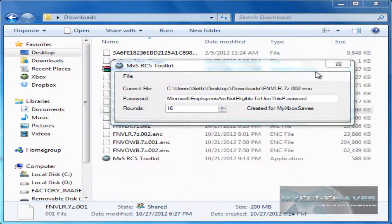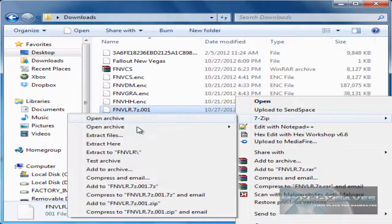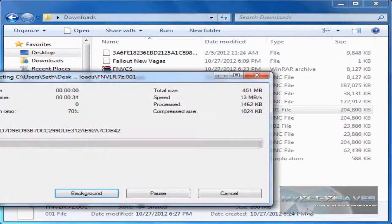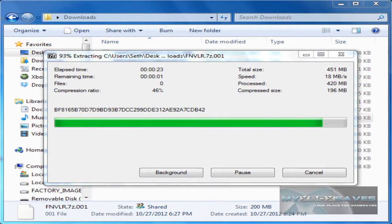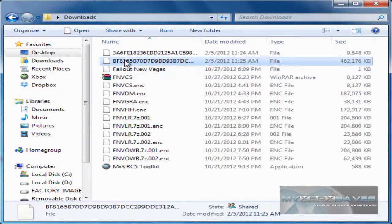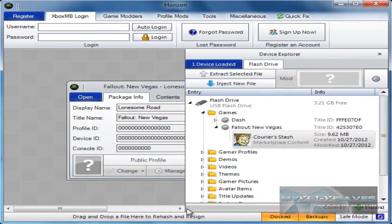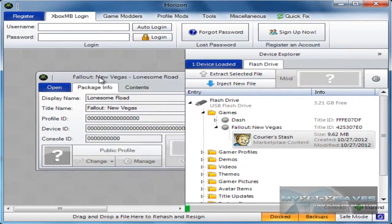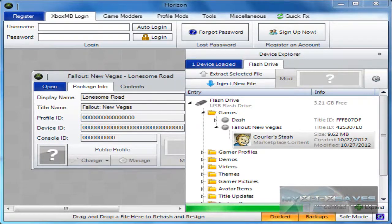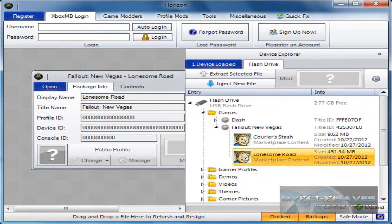Now for these you have to use 7-Zip to extract. Right-click the first one, go to 7-Zip, and hit Extract Here. It will extract content from all the files and combine them, so you'll end up with the full content. Drag and drop into Horizon — here we're using Lonesome Road, which is about a 400 megabyte file. If you have more than one part, you have to decrypt them all before you can extract. That's it.